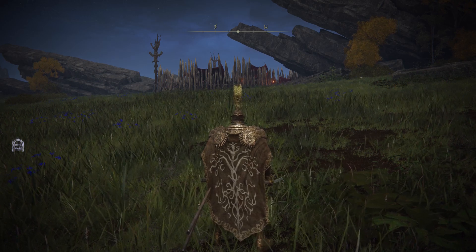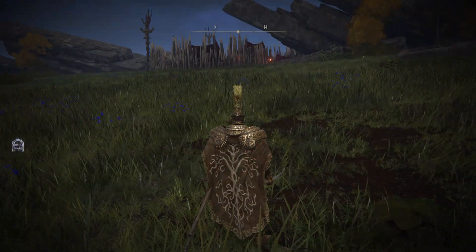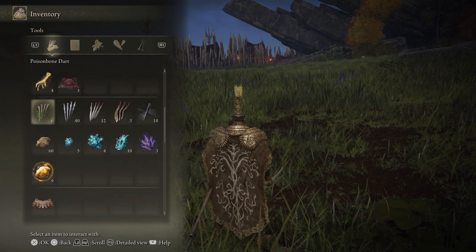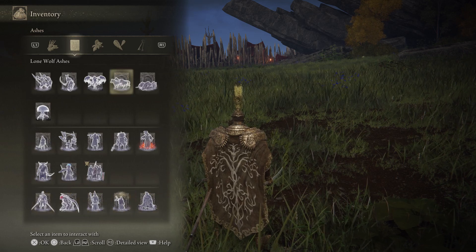What is up everyone, this is MoleGaming here, and today I'm going to show you how to summon spirits in Elden Ring. First, just to show you what spirits are — they're essentially items given to you. When you go to inventory, they're called Ashes.